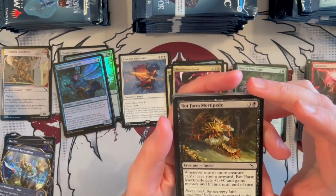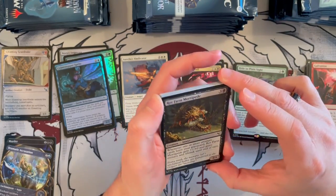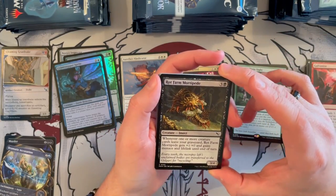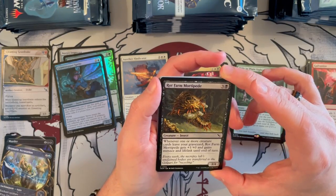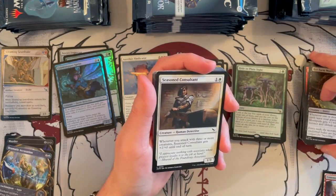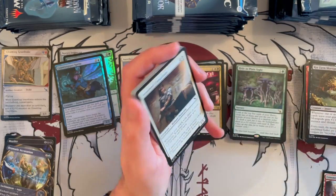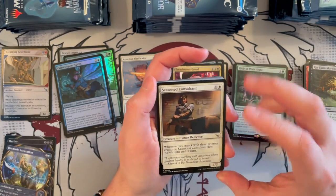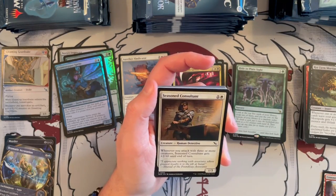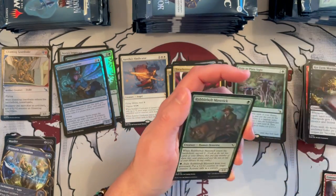Rock Farm Mortipede — oh my god, that is a creepy thing, you would not want to see that in the dark. It's a 3/4 that costs 4. Whenever one or more creature cards leave your graveyard, it gets +1/+0, and gains Menace and Lifelink until end of turn. You have to build around the evidence and collecting — so it might not be as great. Seasoned Consultant — Human Detective, it's a 1/3 that costs 2. When you attack with three or more creatures, it gets +2/+0 until end of turn. I think this could be a fairly annoying creature early in the game.